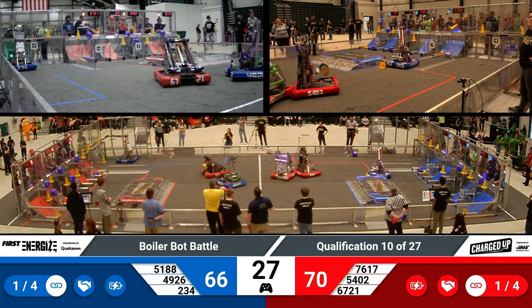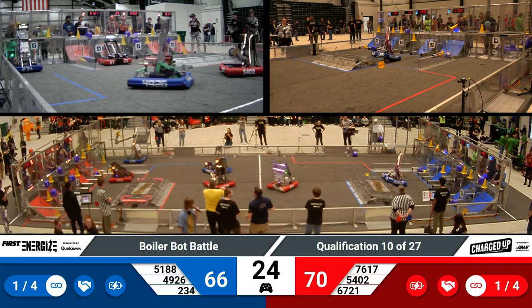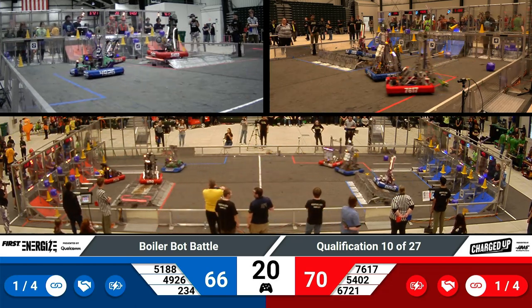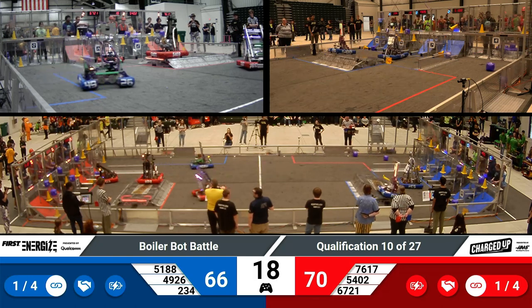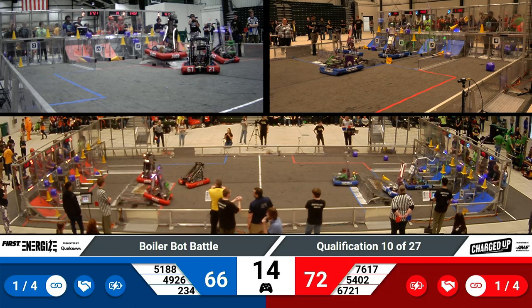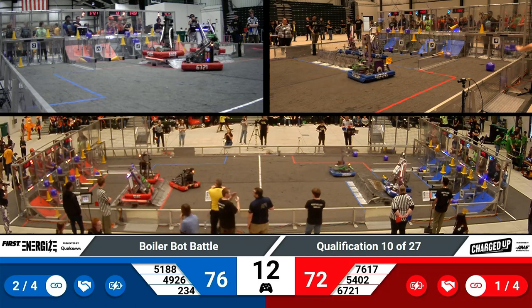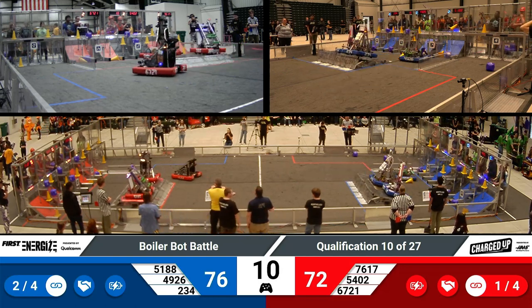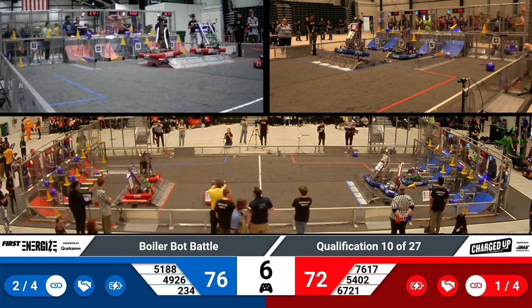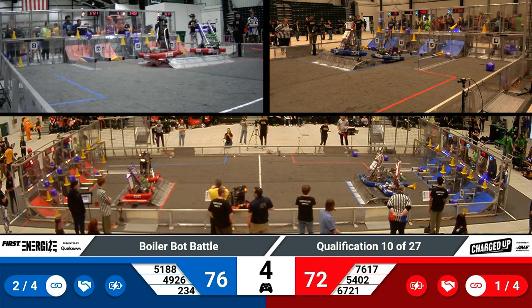Last 30 seconds — we'll start to see robots migrate towards those charge stations. They can get points for contacting it alone, but ideally they're running in that level configuration, also known as engaged. Red Alliance lining up to get all three robots on there. That's 10 points per robot if they're able to successfully balance. Tinley Trailblazers might be sitting out, making sure they can score the points for their Alliance, not tipping it away in their favor.